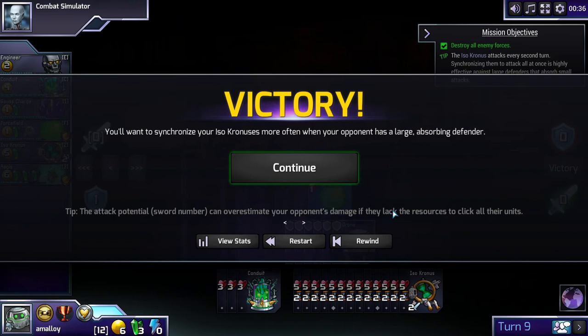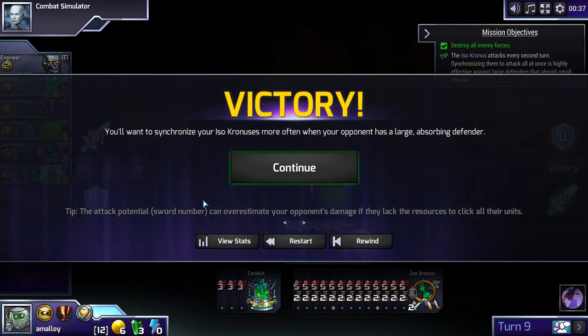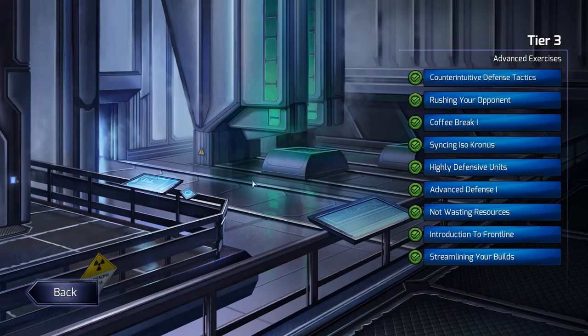This defends, and then this wave of isos completely wipes him out. The tip says: you'll want to synchronize your isochronuses more often when your opponent has a large absorbing defender. More generally, there is value in synchronizing isochronuses only when doing so denies your opponent absorb. If your opponent has an energy matrix as defender, it's worth syncing isochronuses unless you already have four attack every turn — because if you do, syncing the isos doesn't really deny your opponent any absorb.